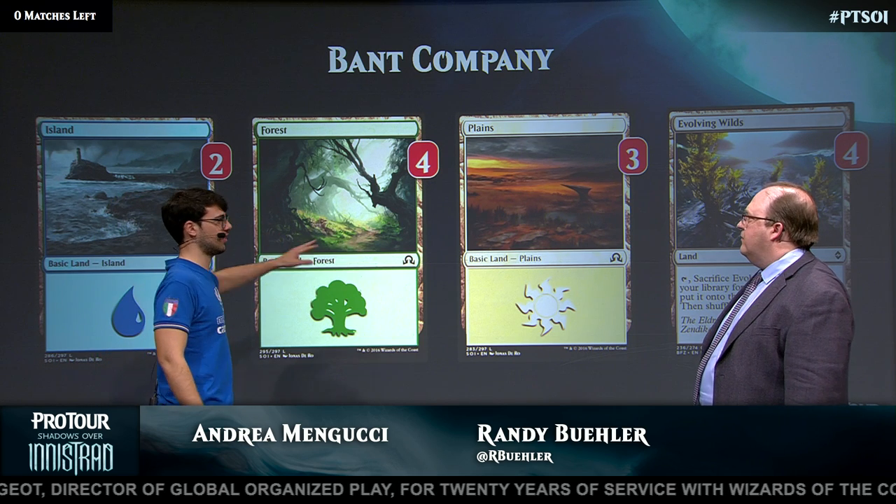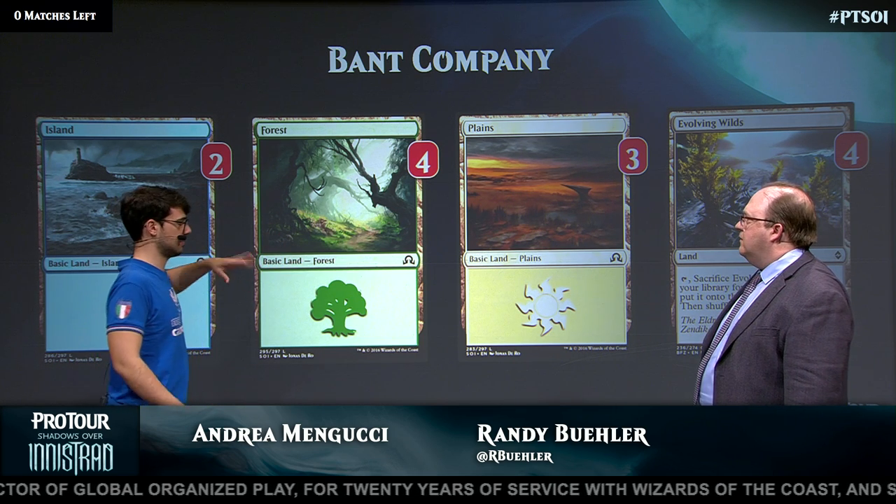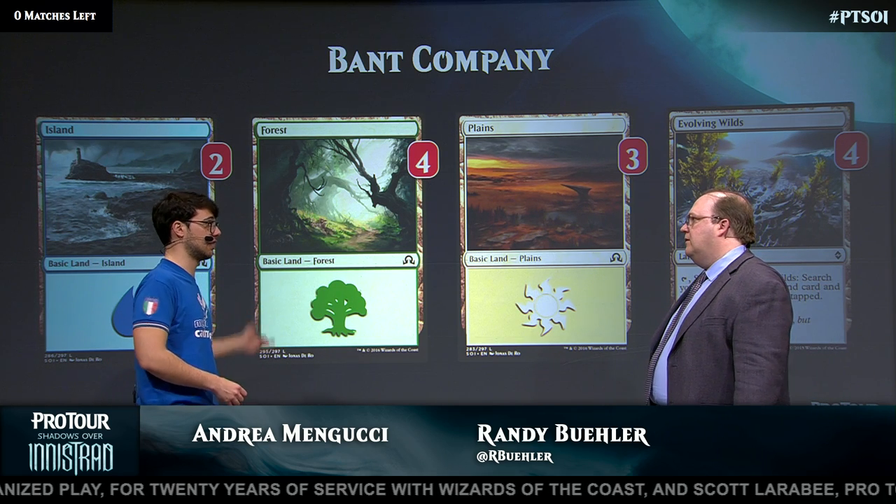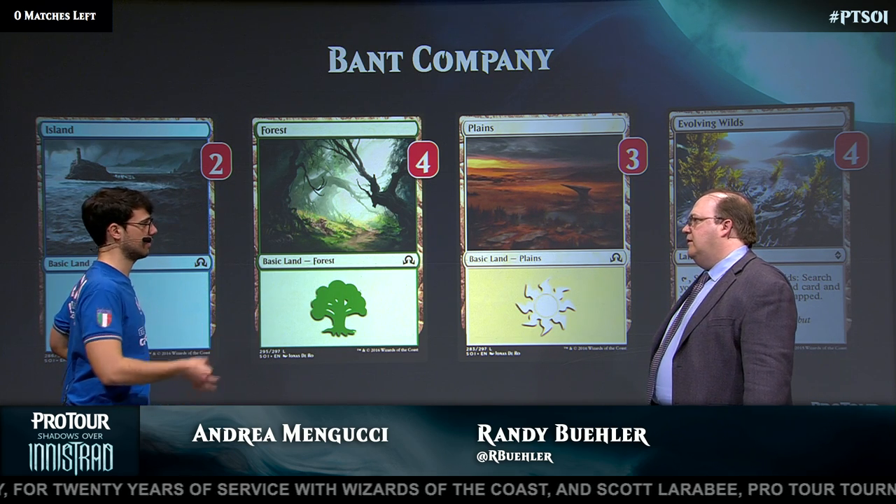I see some decks playing only three basics, and I think it's a big misplay. Not only because green is the main color, but also because of Nissa — you want to get a land off Nissa every time.